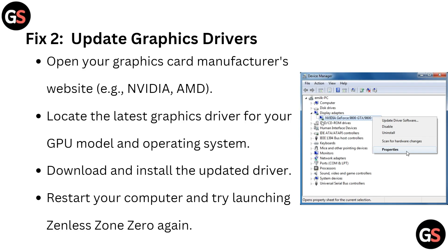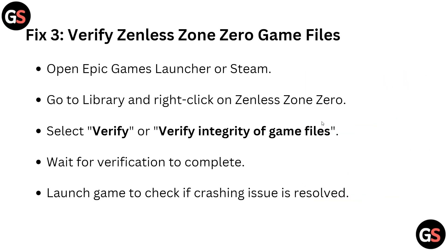Fix two is to update your graphics driver. Open your graphics card manufacturer's website — for example, Nvidia or AMD — locate the latest graphics driver for your GPU model and operating system, download and install the updated driver, restart your computer, and try launching Zenless Zone Zero again.